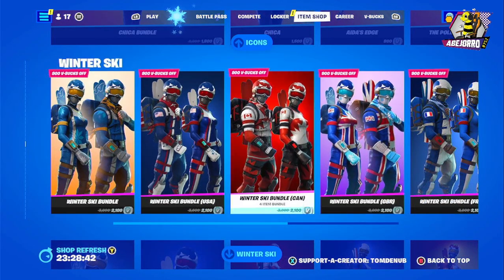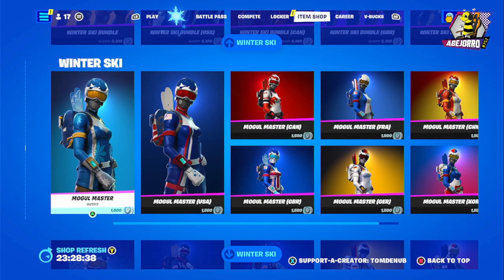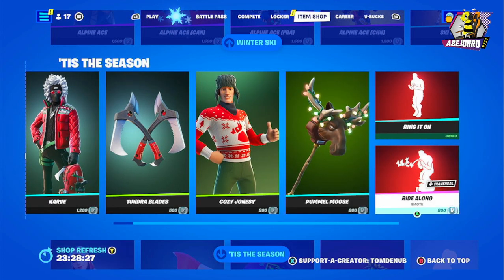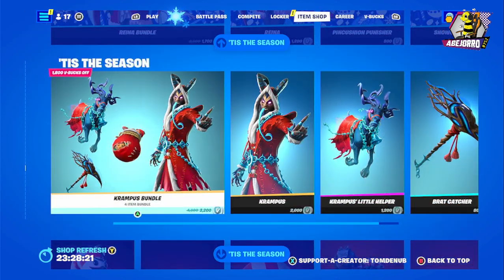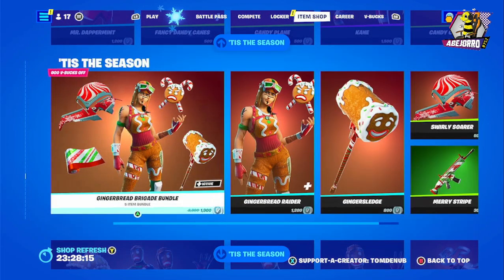The Winter Ski bundle we reviewed yesterday. Countries featured include the United States, Canada, Germany, Great Britain, China, and Korea. Then we have Karve, Cozy Jonesy, Ring It On and Ride Along emotes, Holly Striker, the Unwrapped emote, Reina bundle, Krampus bundle, Mr. Dappermint, and Kane — all reviewed already.